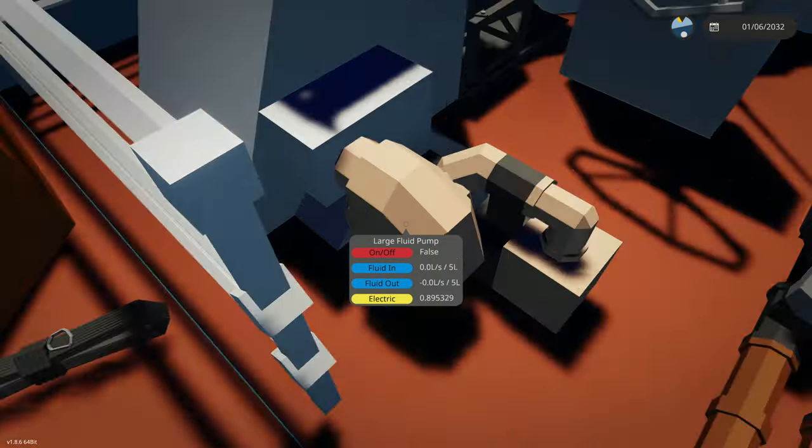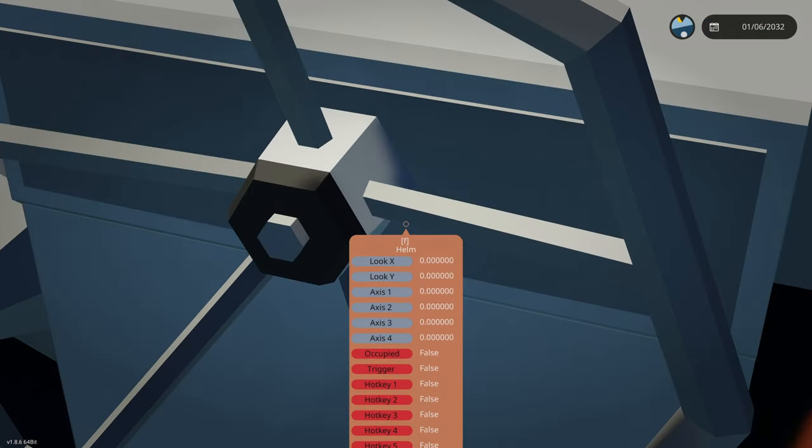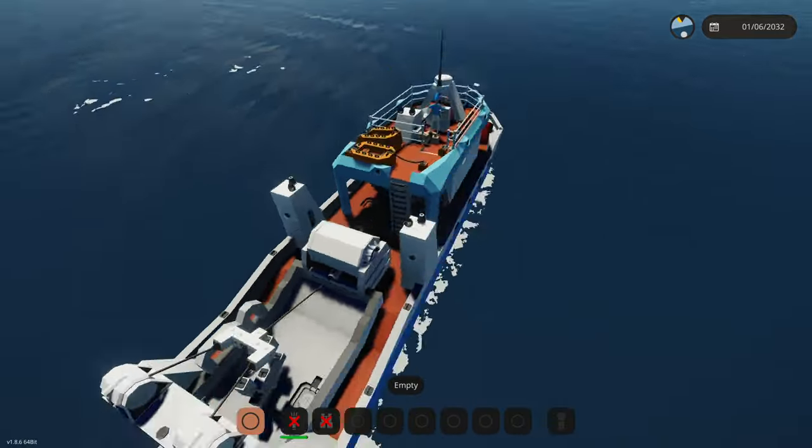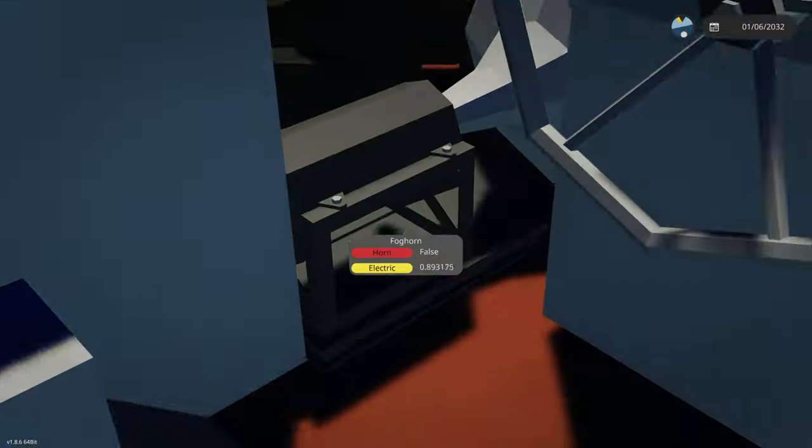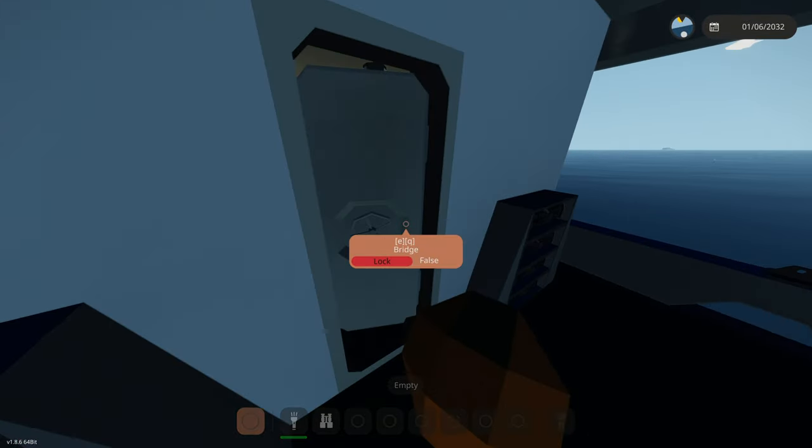Then we have our exhaust pump right here to make us go faster, our emergency helm just in case we lose all hydraulic control — you can still steer it with this one up here. Then we have our transponder, radio, radar, and foghorn.